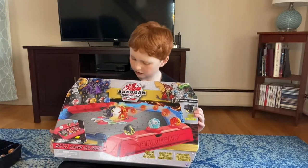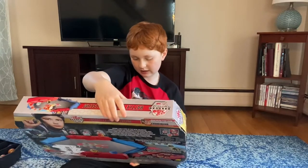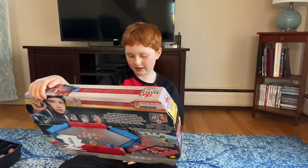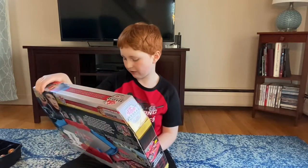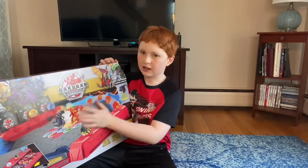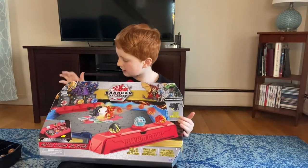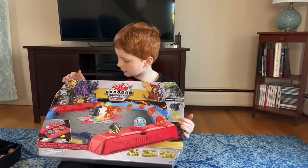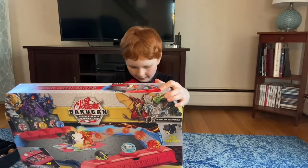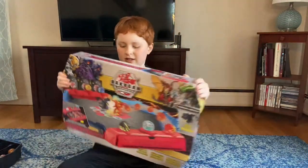Looking at the package, it shows Cornelius and Dragonoid battling right here. I predict Dragonoid would win because he's 900 Bs — way more powerful than Nellius. Other things on the box include Arliss, Centipod, Normal Turcus, Nellius, Aquos Enoch, Dragonoid, Pegatrix, and Trox.